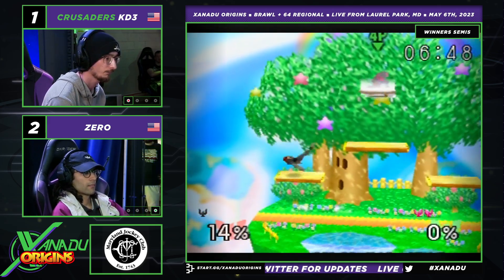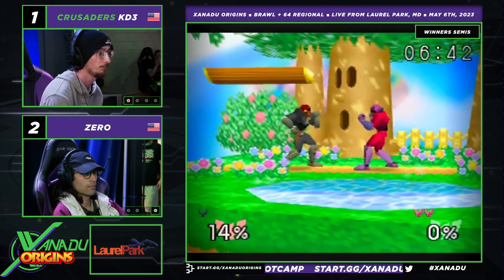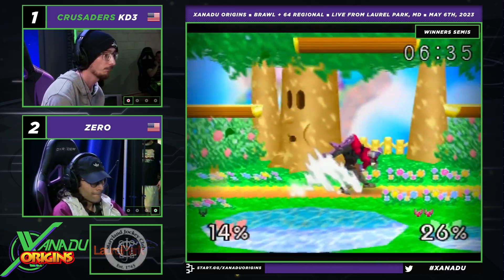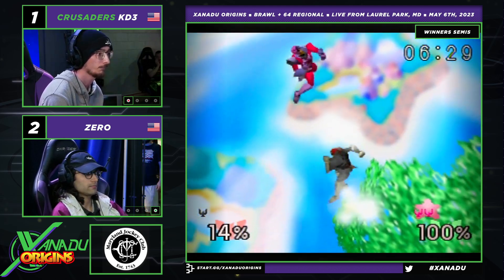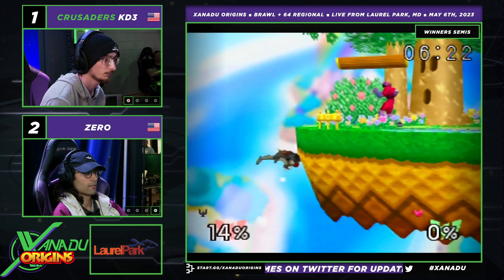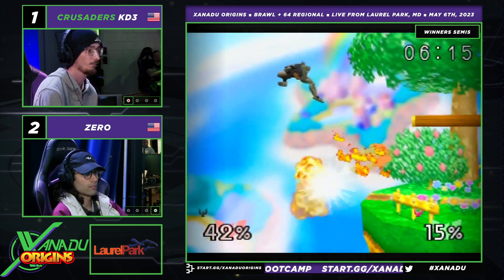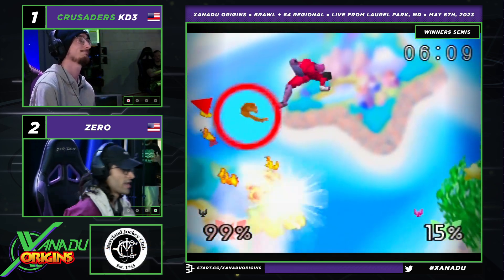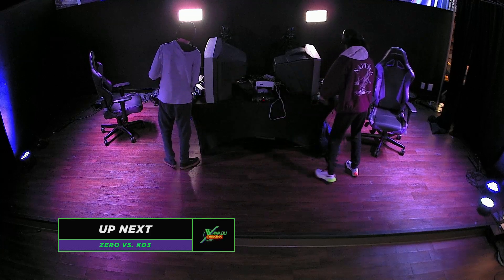KD3 can turn it up too — he can absolutely be technical. That fair from ledge works out for KD3. Nice patience, does the tech chase, cool combo with the fair. Zero was on four stocks without having been hit, and suddenly we're seeing last stock. He gets the grab, KD3 doesn't DI away so he gets a second chance. Nice DI on stage — this should be it. A bare up-B and Zero takes it. Insane set.